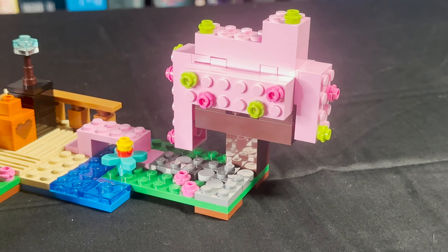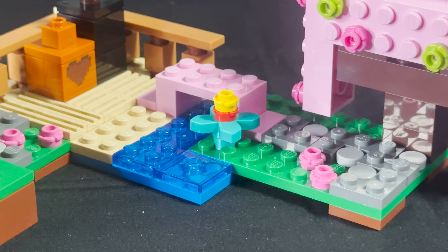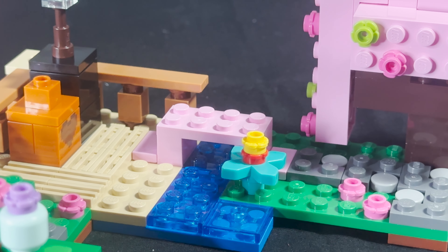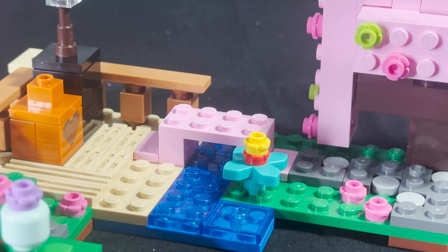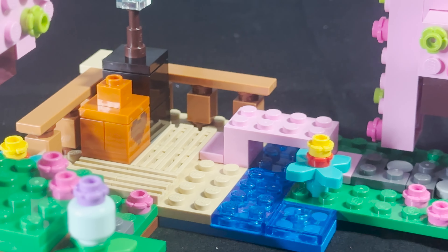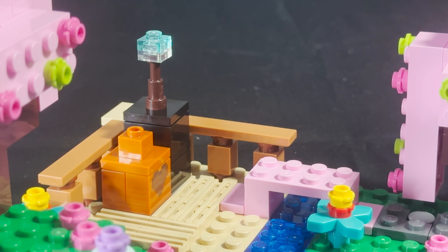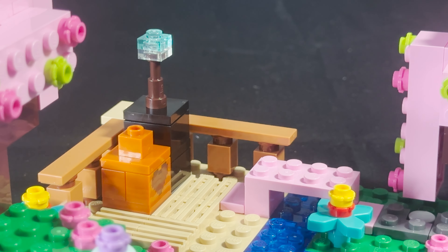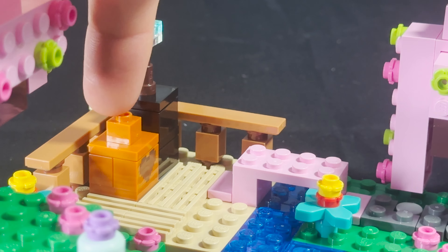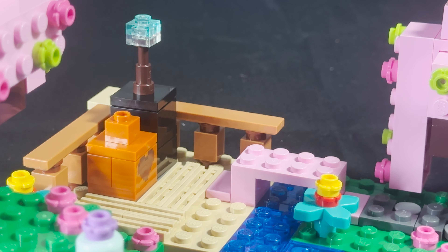Here is our build. We have a little outpost or campsite for our figure with some nature incorporated into it. Right here we do have a little stone path with a large cherry blossom tree — very beautiful build. We have some flowers on the side and a little bridge made out of some pink brick; it could be wool, cherry blossom, whatever you want to imagine. We have a little bridge there for our figure.